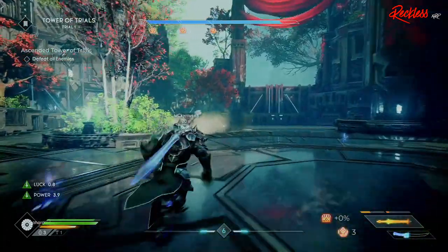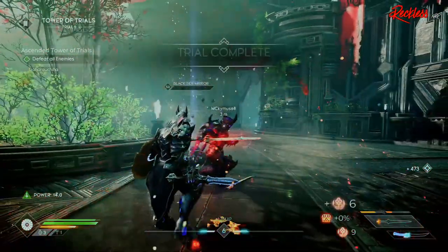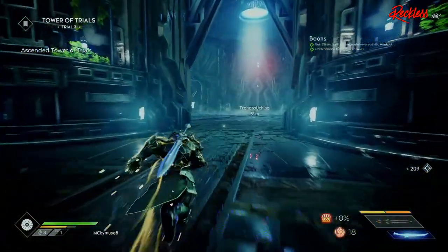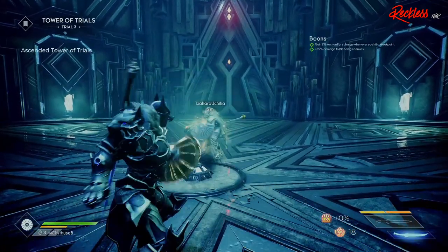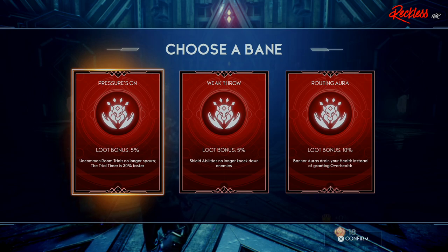Some of the rooms have challenges where they will lock your lifestones so you can't use any, or give you challenges like a triple control zone inside a room. I wasn't expecting either of those, and it was actually fun — so well done, Counterplay Games. You can upgrade your boons, and I'm sure the same goes for banes. Upgrading a boon makes that boon stronger — for example, you can go from a boon that does plus 75 damage to bleeding enemies, and after upgrading it can actually do plus 198 damage to bleeding enemies. That's a lot of damage.